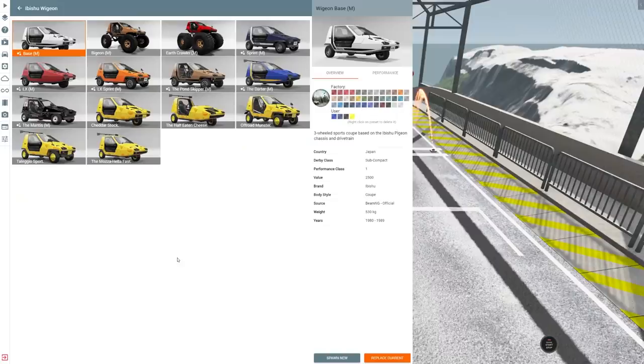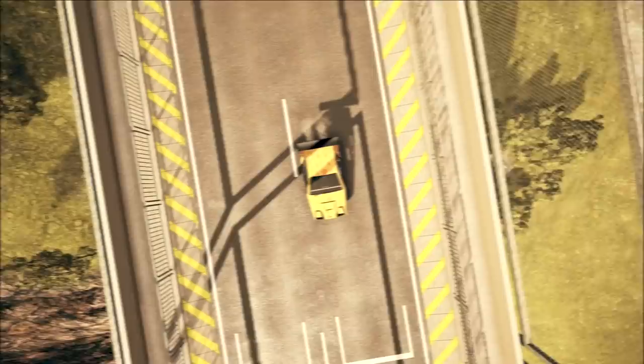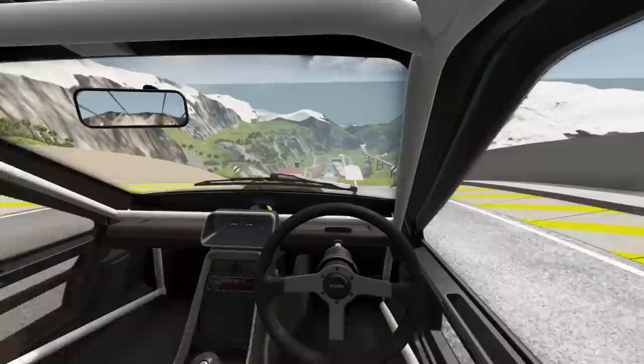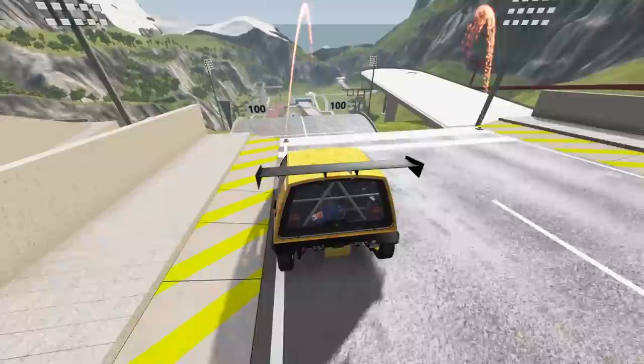Just before I try out another trailer, I also downloaded a new Wigeon mod — this is the Wigeon cheese mod. We've got the cheddar stock and the Mozza Hello Fast, and I'm going straight for that. The author of this mod said he thought the Wigeon looked like a block of cheese, and I totally agree. Let's go for it — I'm pretty sure we are currently in the fastest type of Wigeon. There's NOS in the back.